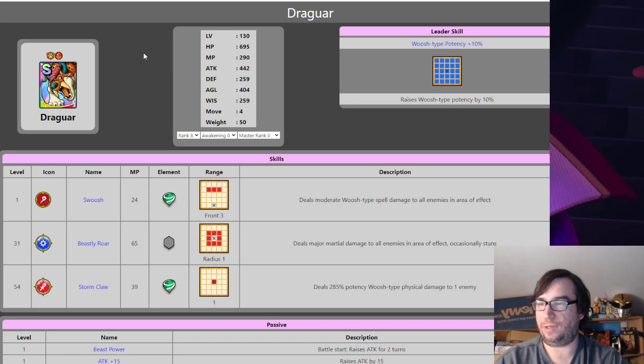I believe Dragwar came before DQ4, and DQ4 came with Arena. I haven't used him in a while, but he still has some power. Beast family rank around 40, Awakening 5. He's not great on HP, but attack is 583 — even higher than Slyonheart, though some of that is from Master Rank. Defense is irrelevant. He's got Move 4, and Beastly Roar can hit the diagonals ahead of him, giving him a tiny bit more range.